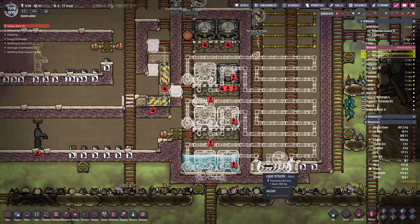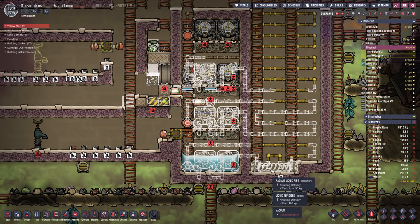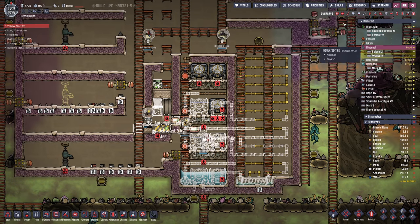Actually, it might be an idea to put in the supercoolant first and not accidentally delete those pipes. This next bit is one of the more expensive parts as well — they're all expensive parts when you're making a sour gas boiler.